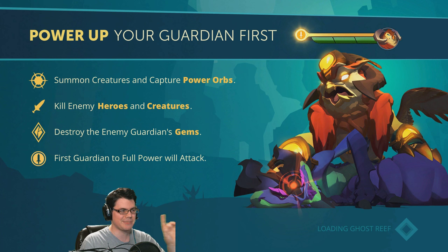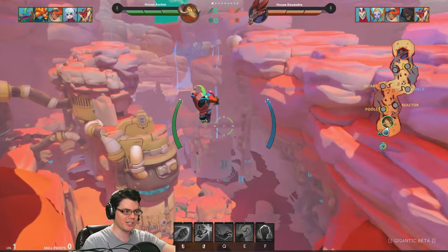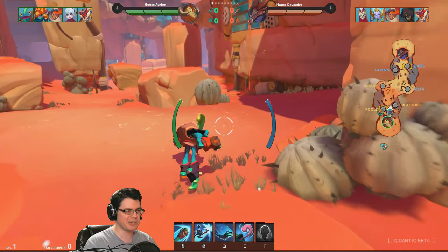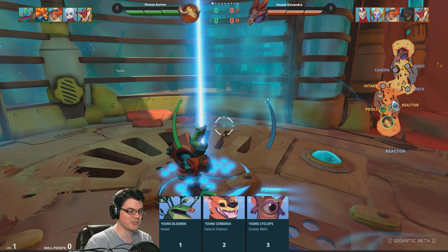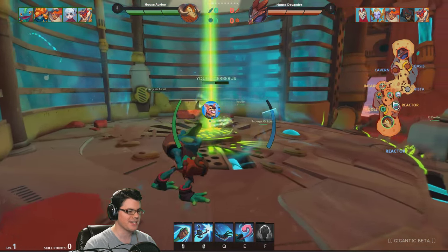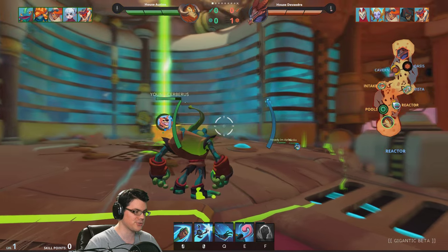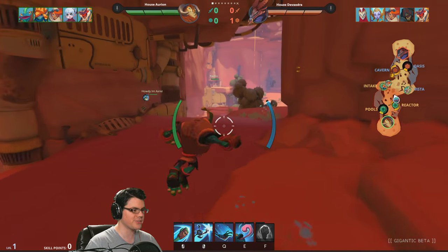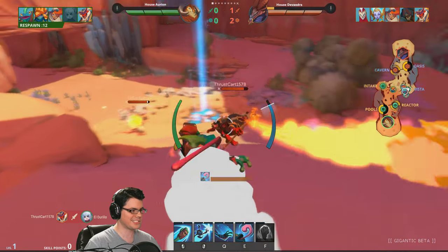This game is a MOBA, but it's a lot different than most MOBAs you've actually seen out there. The idea is to kill the enemy Guardian, which you can see right here. One Guardian goes across the map and starts to attack the other team, and you've got to go over there and smack it. I'm going to be explaining the game as we go. This game does not have your standard towers — instead, I'm spawning up creatures that take the place of towers. This creature here is going to reveal stuff on the map for us. There are also ones that create walls for zoning or healing pods so you can come back and heal.